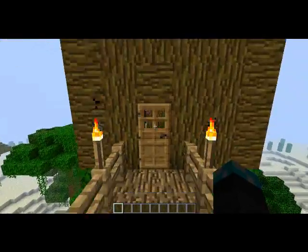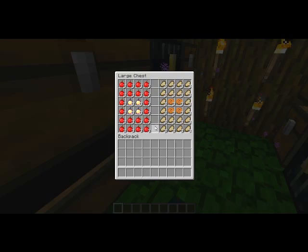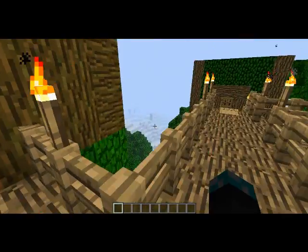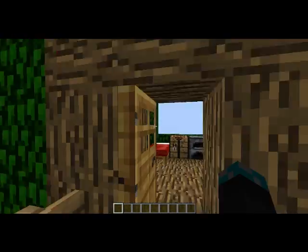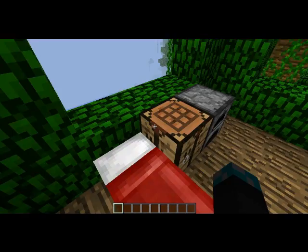So this is my storage area. I've got some food in this chest and some more food in the ender chest. I'll just put them in to fill up the gaps. And this is my living quarters — bed, crafting table, furnace, and windows to look out of.